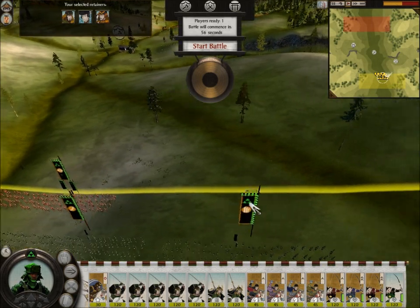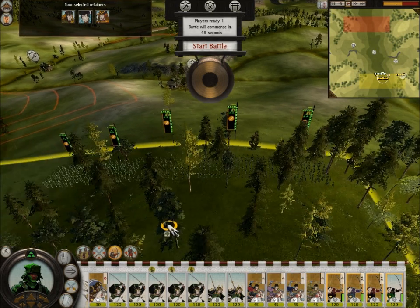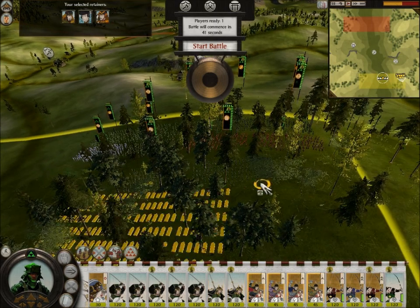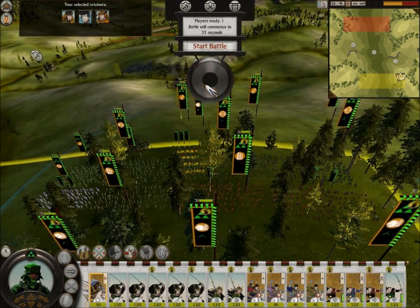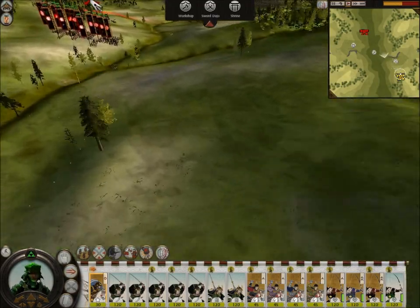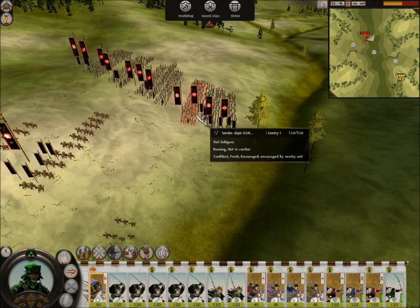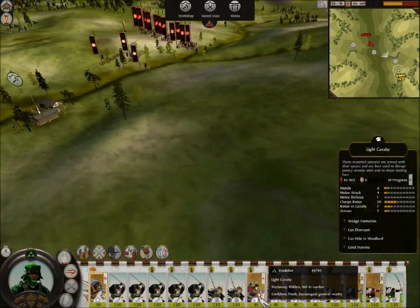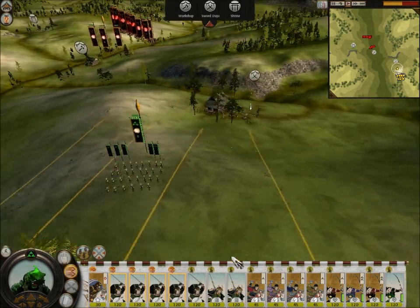You can see my army here. I've got five units of Katana Samurai, two units of Yari Samurai, four units of Light Cav, and four units of Bo Ashigaru, plus my Avatar's bodyguard unit. My opponent has two units of Yari Cav, his Avatar's unit, two Yari units — one Yari Ashigaru and one Yari Samurai — four units of Bo Samurai, Katana Samurai, and Nodachi Samurai. That was his army.